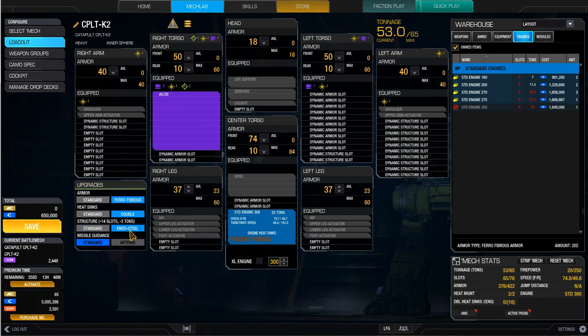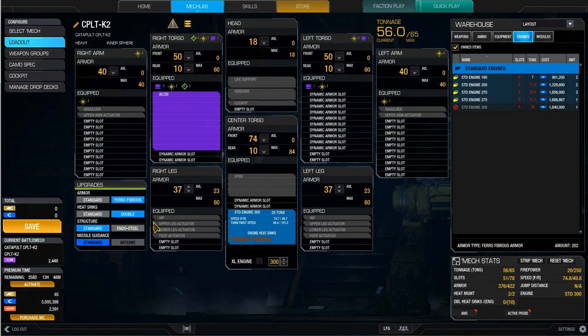I could slap on some endo steel — gives us a little bit more back. But I'll have to drop this if I'm going to... that's a big change to go back and forth, and this is definitely more geared for PPC. So I'm going to just do without those 3 tons.